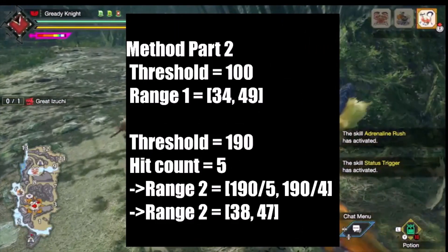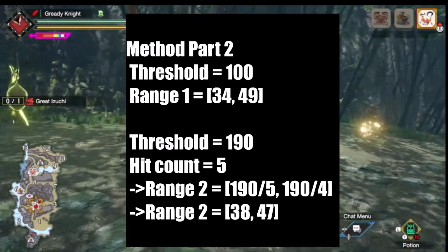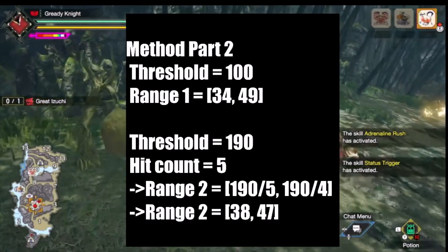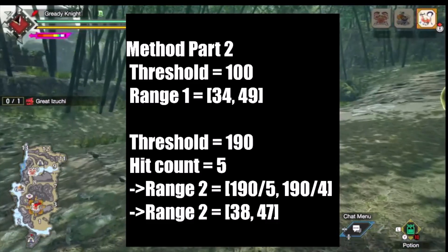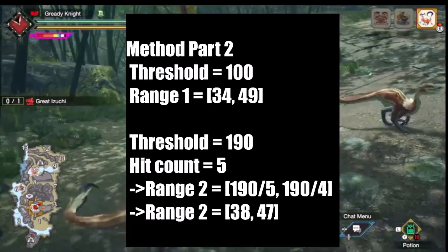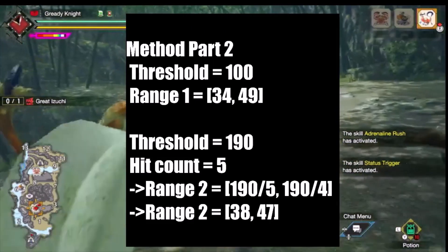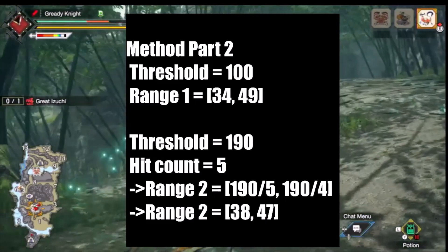To find the exact value, you will have to make use of the higher thresholds, repeating the previous steps for thresholds 2 through 4. We find that Greatsword's Draw Slash falls in the 3-hit range for the first threshold, so it's between 33 and 49. We keep on slashing Azuchi to fill the new 190 threshold and find that it takes 5 hits. The second lower limit is 190 divided by 5, which results in 38. The new upper limit is 190 divided by 4 hits, which results in 47. By moving one threshold bracket up, notice how the range decreases or shrinks — as we go up, it will become more precise.